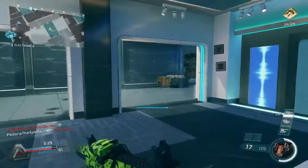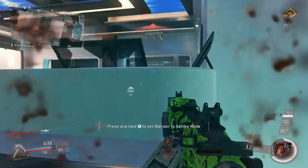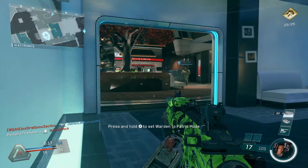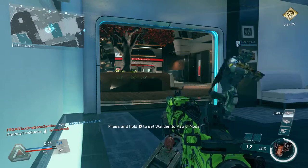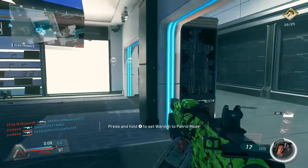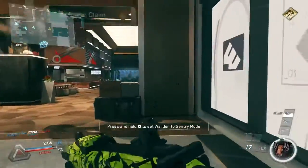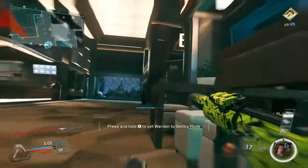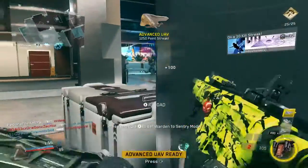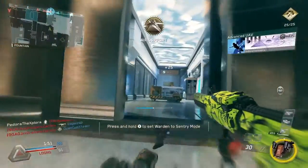That's all I wanted to share with you guys today — just some information about which supply drops are better, based on numbers and all the supply drops I've opened so far. It would be nice if I had a much larger sample size, but that is almost three prestiges worth of supply drops, so there's not much more I can do on that subject. If you guys have any questions, or if some of it wasn't clear, please leave me a comment down below. And if you have any more information about the odds or something I missed, let me know. I hope you guys enjoyed and learned something about the supply drops, and can make more informed decisions about which one to buy.